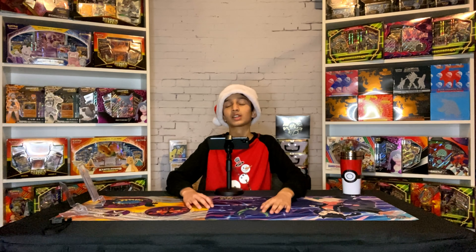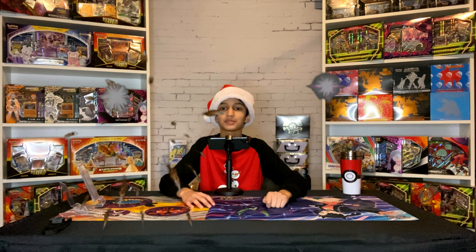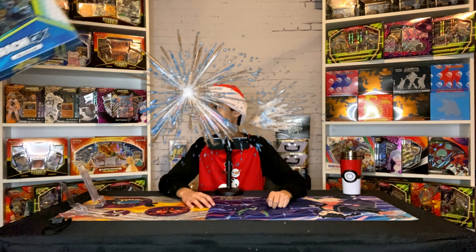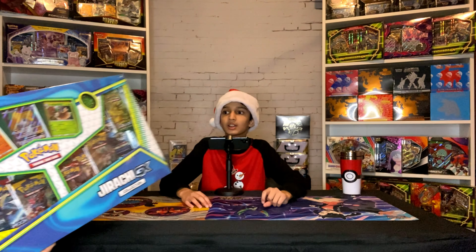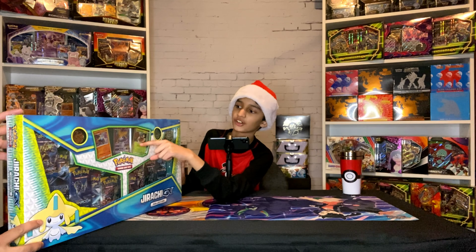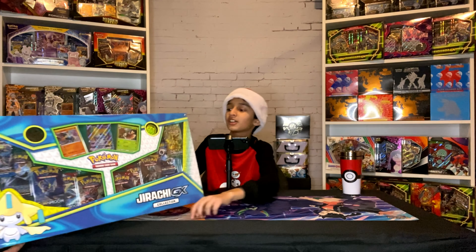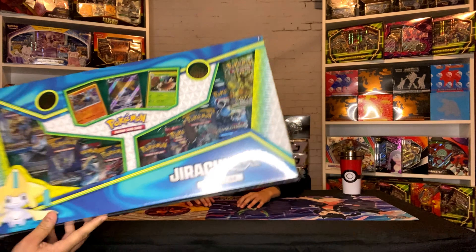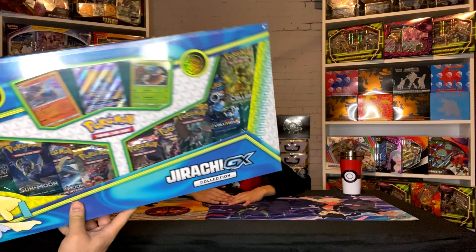Hey everybody, welcome to another episode of the Monteagle Boys. We've got some exciting unboxing for you guys today — we're going to be doing the unboxing of the Jirachi GX collection. That promo card is beautiful, it's a nice card. You got those two coins, two foil cards with Octillery and Lucario, and in addition to that we got a ton of boosters — 10 booster packs ranging from Sun and Moon, Steam Siege, Breakpoint, Evolutions, and Fates Collide.